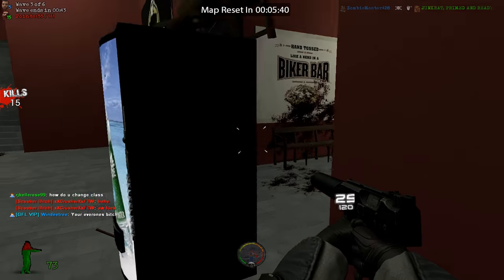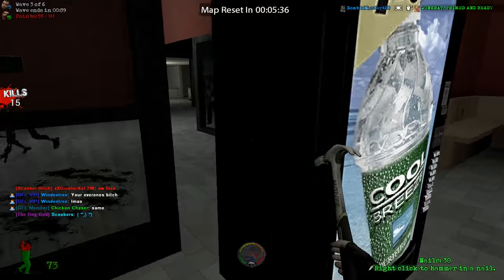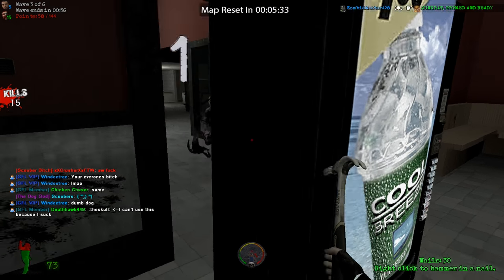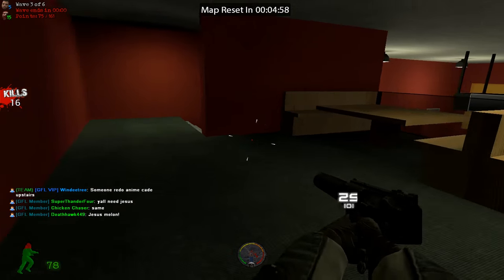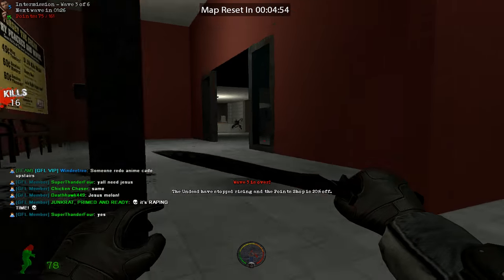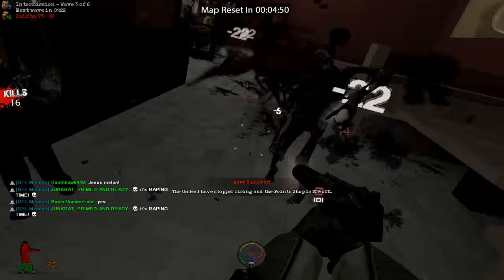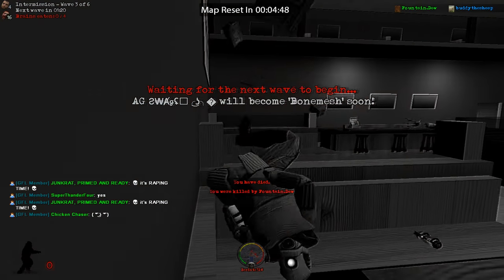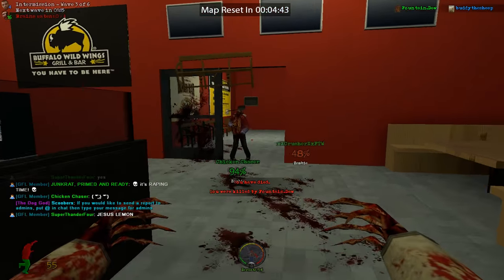That is pretty much it for this video. The life of a runner in Gmod Zombie Survival is filled with both fun and failures, so don't get mad when you die — running without a kit can be pretty difficult, especially solo. My last few tips would be to get a good running buddy and to always run in open areas where you can't be trapped by zombies. Running into places like the back of Best Buy, the back of ShopRite, the back of Food Court, and the back of Buffalo Wild Wings may seem safe.